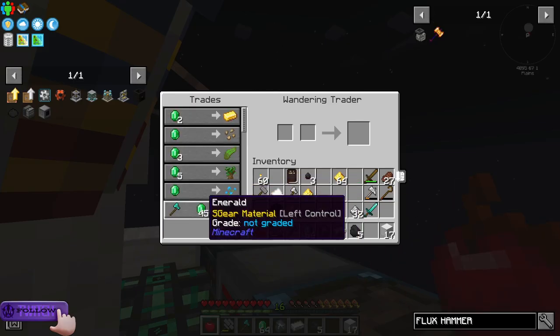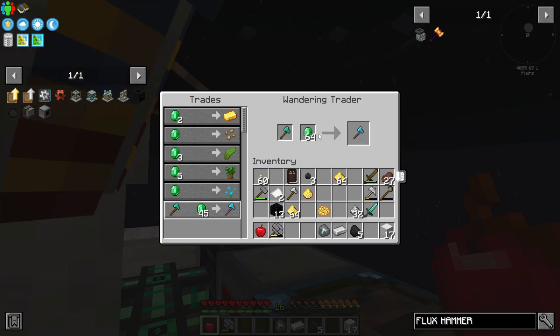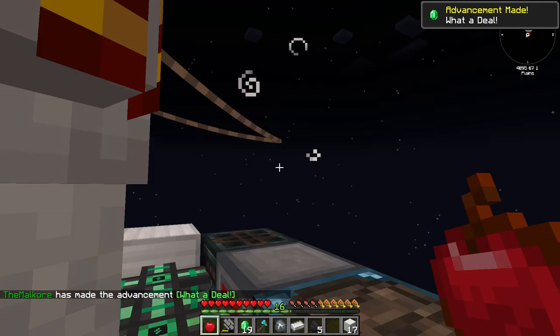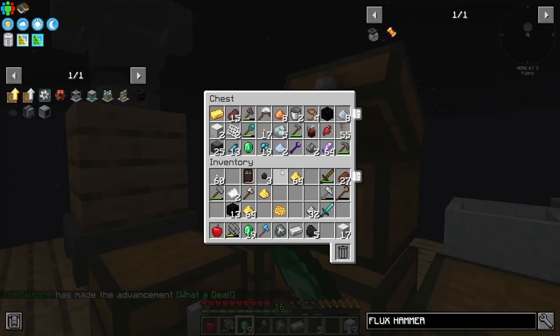This guy actually has a tool we want. I've been sieving a lot, so I actually have a lot of diamonds, a lot of emeralds. I want this tree capitator — it is way overpowered. It is one of the cool tools he sells.